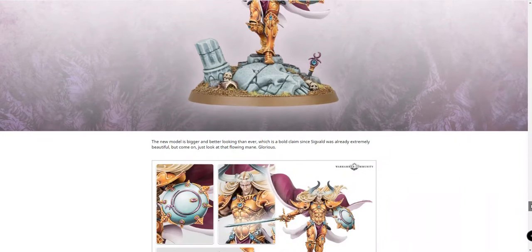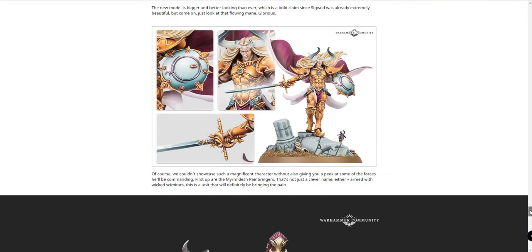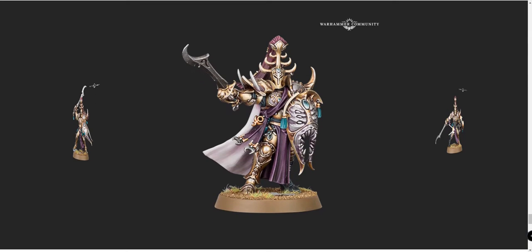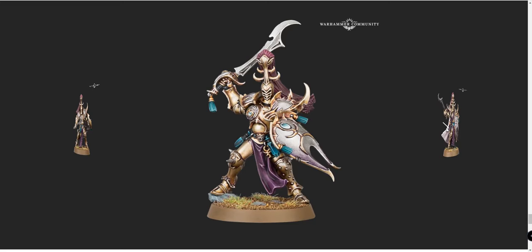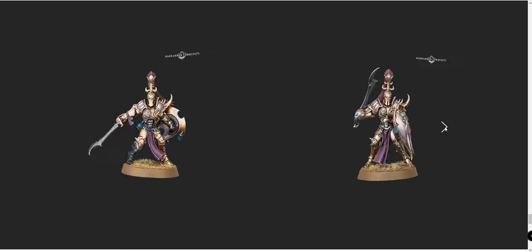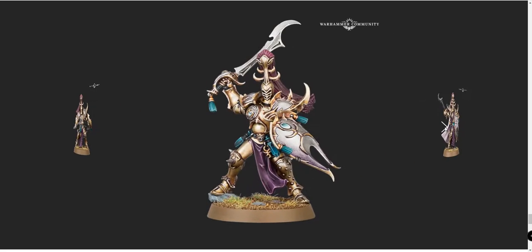I mean, it's Sigvald — he's supposed to be gorgeous. Flowing mane. Oh, there's more Slaanesh? I'm kind of excited. The Myrmidesh Painbringers — oh, the mortal followers. They're really cool too. They did a good job on the paint scheme as well. Pinks and purples.